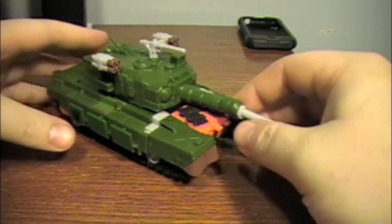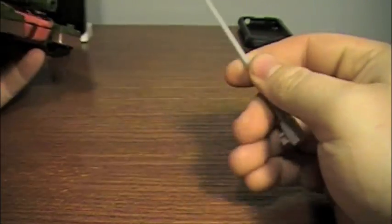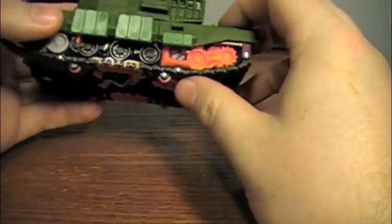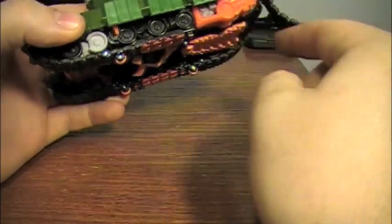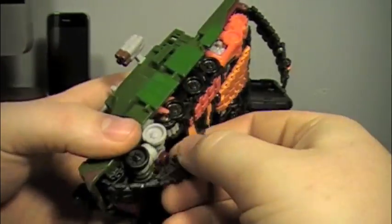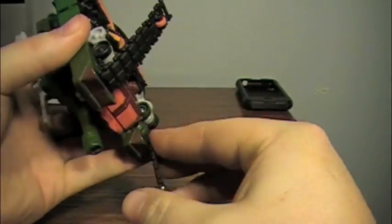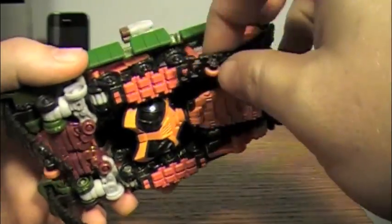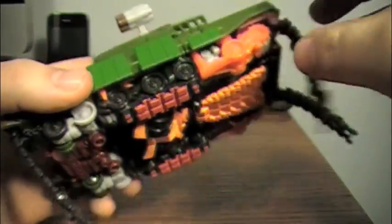To start the transformation, first I'm going to pull out the whole front end of the turret, which will become a sword, and just set that aside for now. Then I'm going to take these treads here and detach them — they're rubber, and they come off in a very similar fashion to how Deluxe Rampage did, which is very nice. These aren't as difficult to put back on; you don't have to feel like you're stretching them.